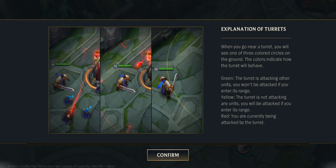Green: the turret is attacking other units — you won't be attacked if you enter its range. Yellow: the turret is not attacking any units — you will be attacked if you enter its range. Red: you are currently being attacked by the turret.